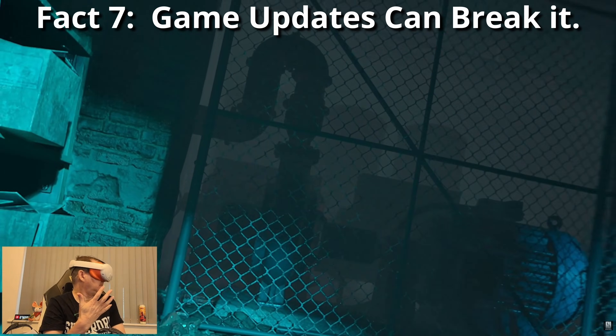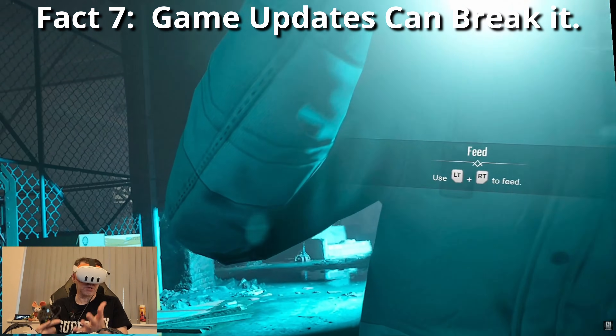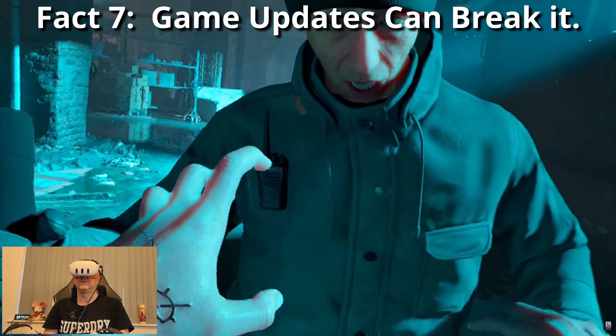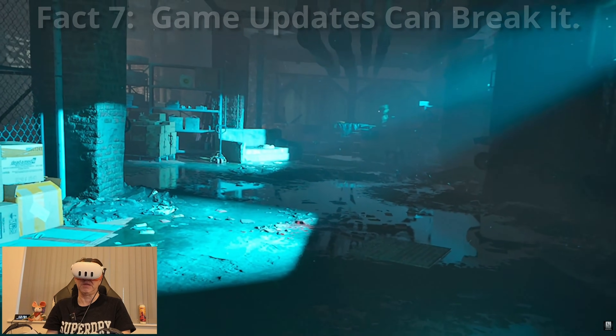Fact number seven: game updates can break it. UVR can break when games update — suddenly injection fails, controls stop working or cameras and UI glitch. Fixes depend on the community, so don't expect instant patches. Disable auto updates for games that work well.